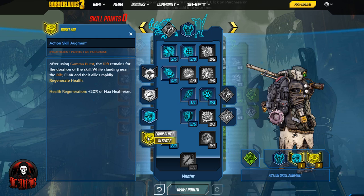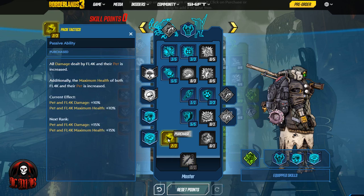The last skill — another health-boosting, immortality, survivability skill that is going to be excellent for this build — is Pack Tactics. All damage dealt by Fl4k and their pet is increased. Additionally, the maximum health of both Fl4k and their pet is increased. This is a straight-up damage and health boost. This is going to be great for anyone who wants to play a Juggernaut Fl4k, run around and feel like nothing's going to phase them — getting hit by rockets, grenades, psycho clubs, giant explosions — and just brush it all off. This is going to be the build for you.